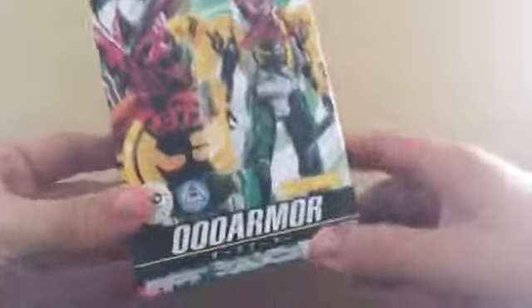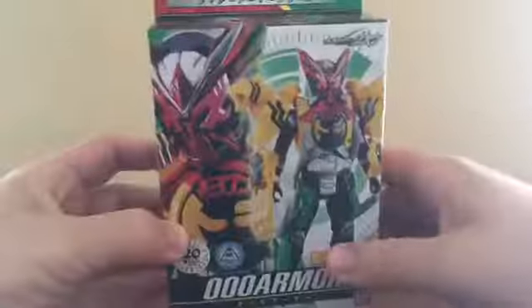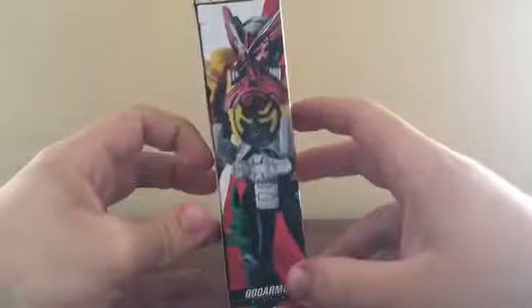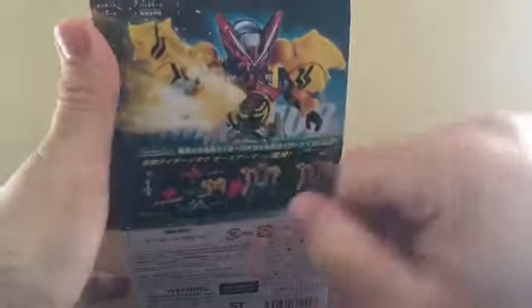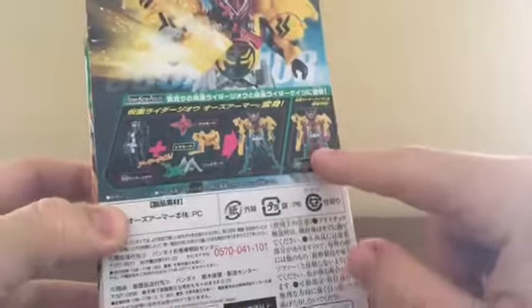Let's take a look at the package real quick. We got O's Armor. We got Rite of Kicks on top, Comrade Geo O's Armor on the side. We've got the nice Tiger Claw attack going on, and it shows you that this can be combatted with Comrade Gates.